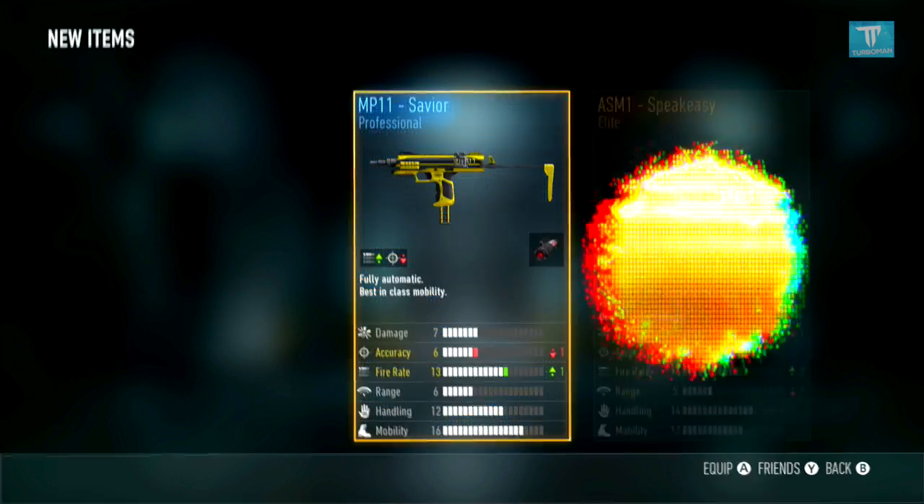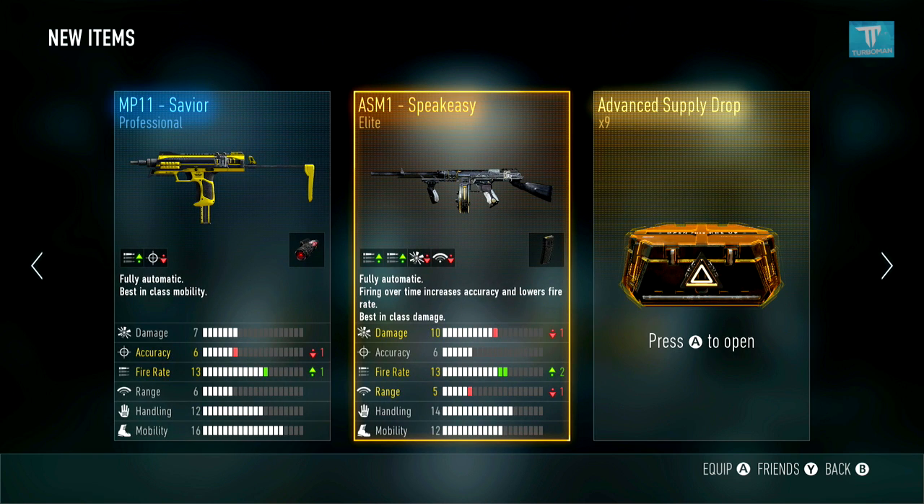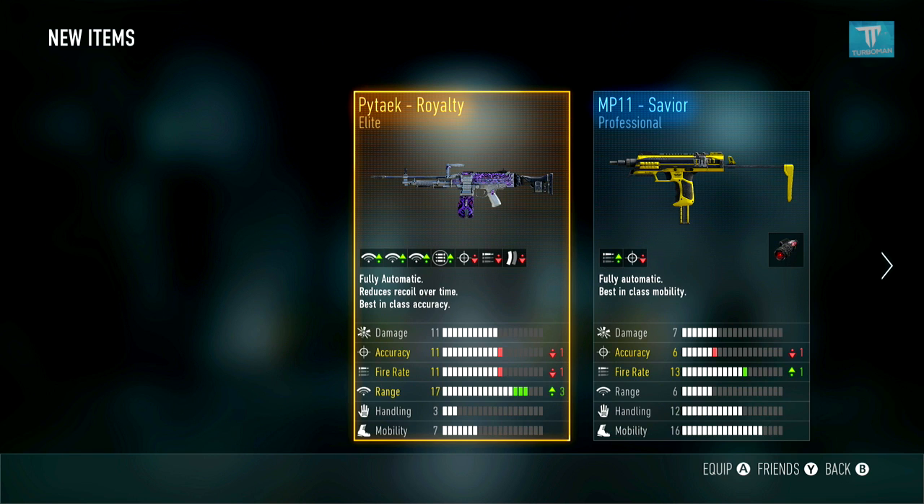Holy crap — finally! This is what I've been looking for! The ASM1 Speakeasy! I saw someone leave a comment saying, 'Turbo, if you keep thinking about it you're not gonna get it,' and I was like, have you ever heard of the law of attraction? If you keep thinking about it and tell yourself you're gonna get it, you will. If you don't know the law of attraction, Google it right now. Anyways, I finally got the Speakeasy and I knew I was gonna get it — I'm pretty stoked!